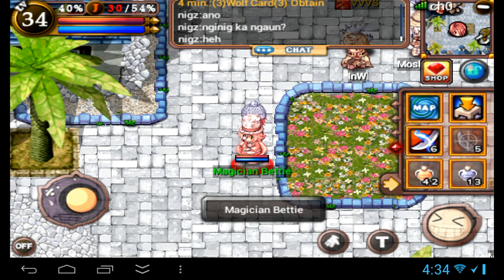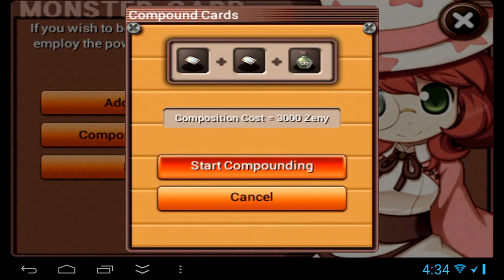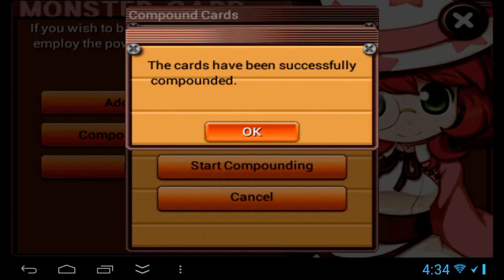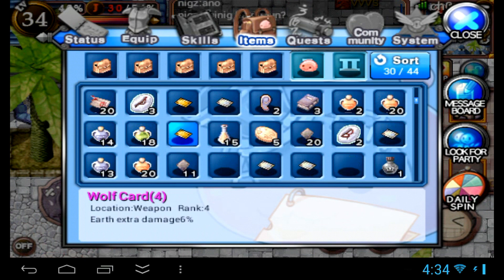Now we're ready to try this. Pick the Wolf card and make sure you don't accidentally pick your other cards. Then pick the High Orc card and attempt it — pray you get something. Yes! We got a rank 4. A Wolf card rank 4. It's purely coincidence that it happened to be a Wolf card, but it's a rank 4.